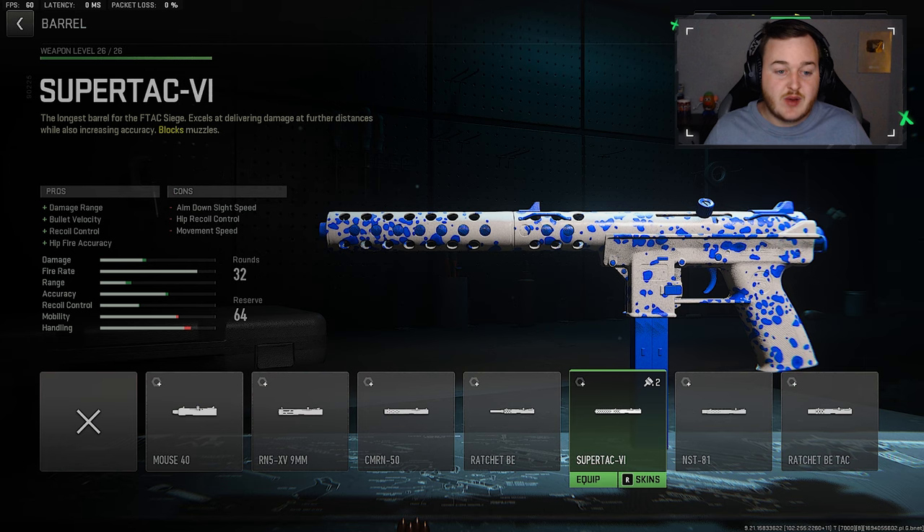Getting to our build - for the first attachment, I do recommend going to the barrel and adding on the Super Attack VI. It's the best barrel for the F-Tac Siege.